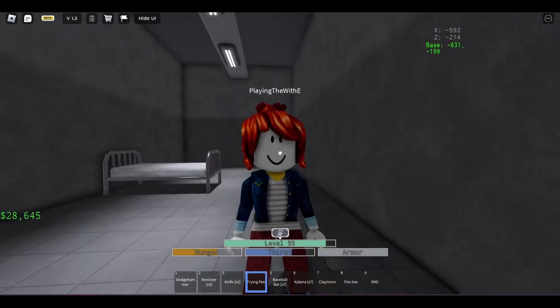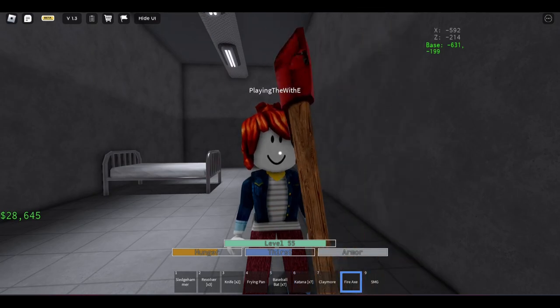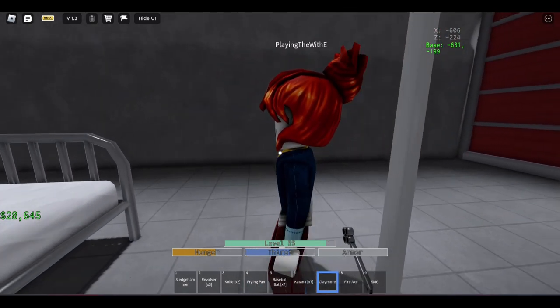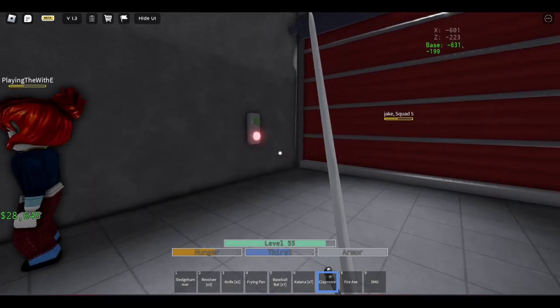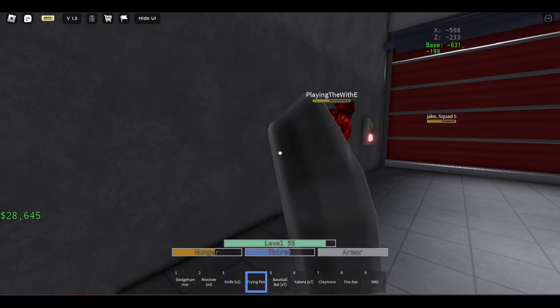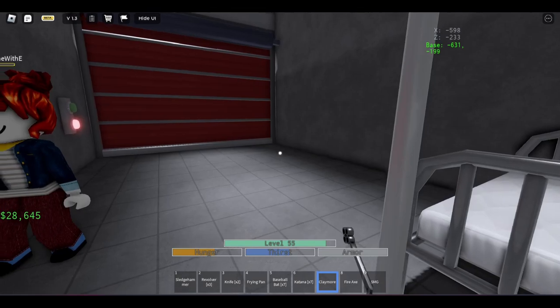So to recap: for the knife, frying pan, baseball bat, katana, claymore, and fire axe, you can do three basic attacks and two heavy attacks. You see how it did two heavy attacks in a row? That can happen for the knife, frying pan, baseball bat, katana, claymore, and your fist of course. It does also work for the fire axe, it just doesn't happen all the time for some reason.